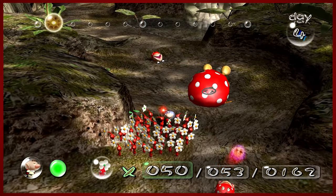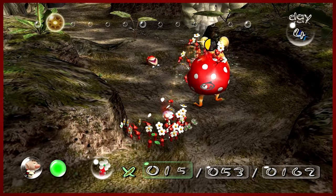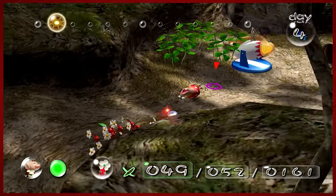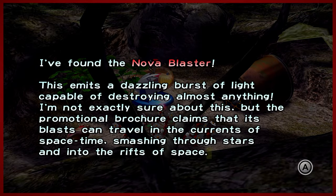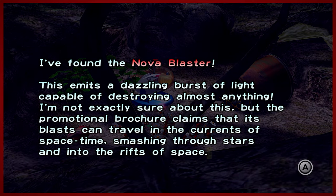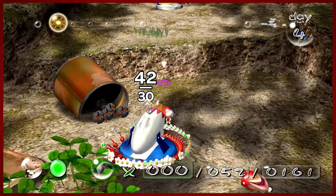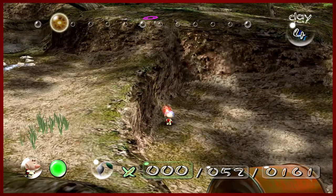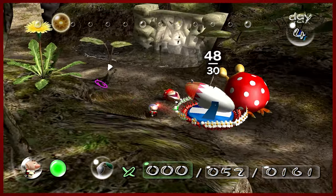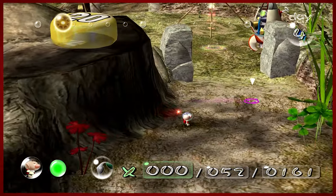We are just going to hammer this mama bulborb's bottom — get her! That's actually kind of more of a backside, but that's okay. I think I lost one or two. We're going to use the remaining Pikmin to get this part: the Nova Blaster! 'It emits a dazzling burst of light. The promotional brochure claims its blast can travel in the currents of space-time.' I think most parts in this game are going to have about 20 to 30 Pikmin needed to carry them. We can walk through here and it puts the 20-pellet back up — that wouldn't be horrible to get.